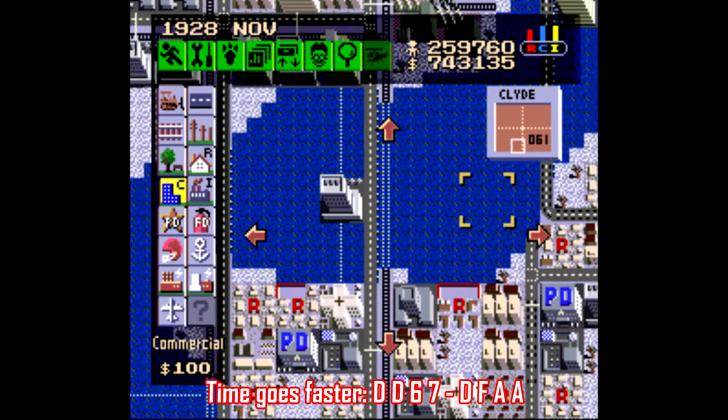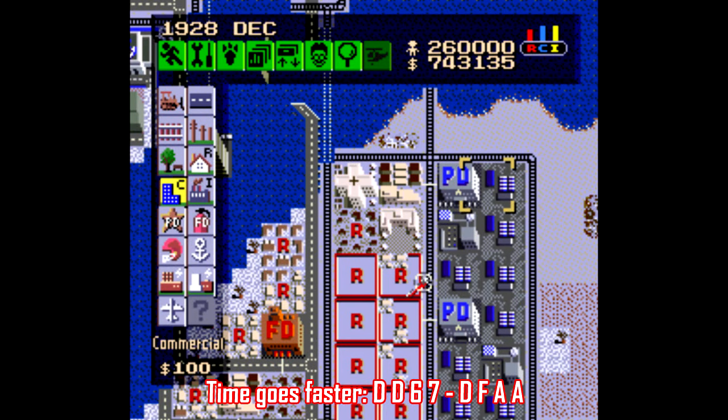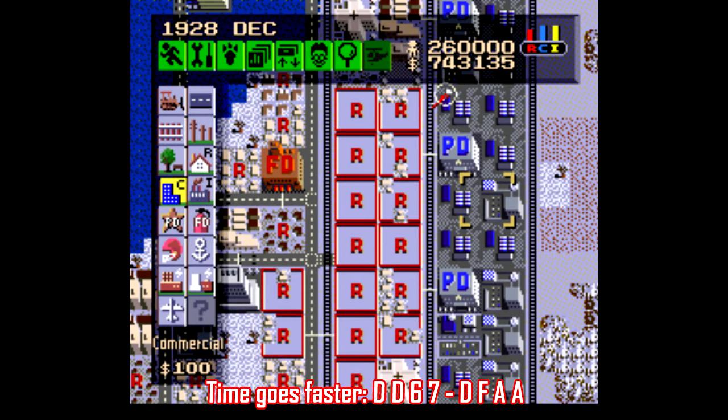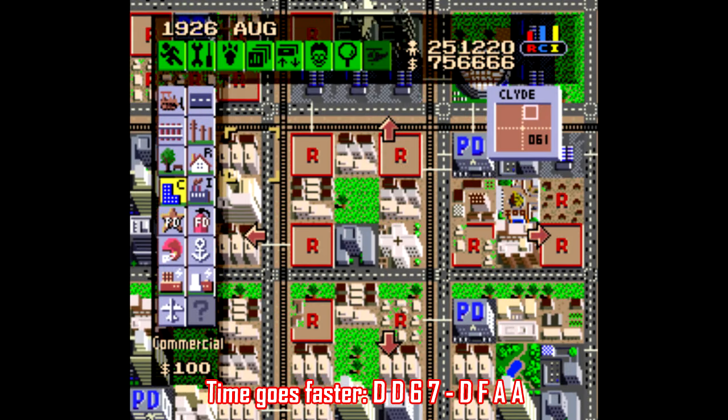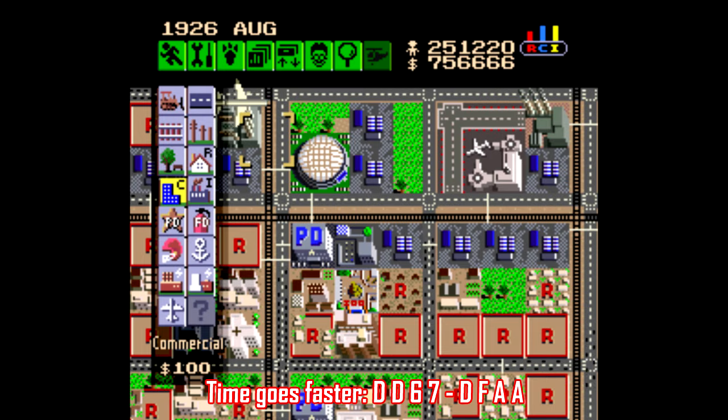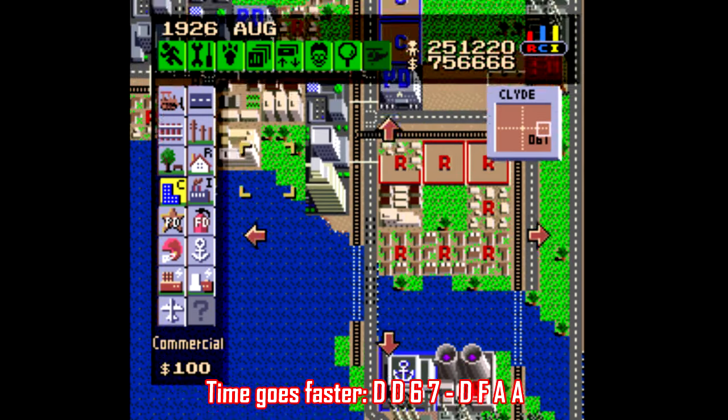Thankfully, there's a Game Genie code that speeds up time even more, so months go by in a matter of about 10 or 15 seconds. It's perfect for just hitting pause on the timer, building a bunch of stuff, then starting it up again and actually watching your city grow, instead of going to bed and hoping it doesn't burst into flames.